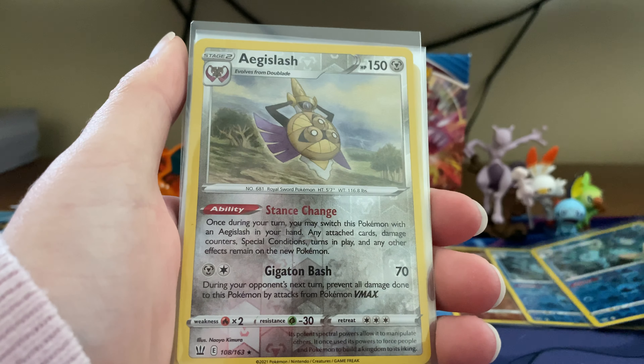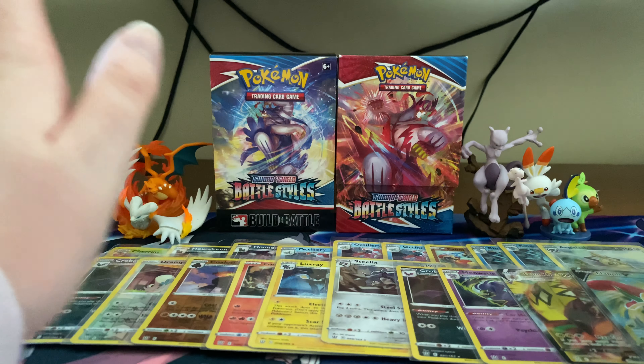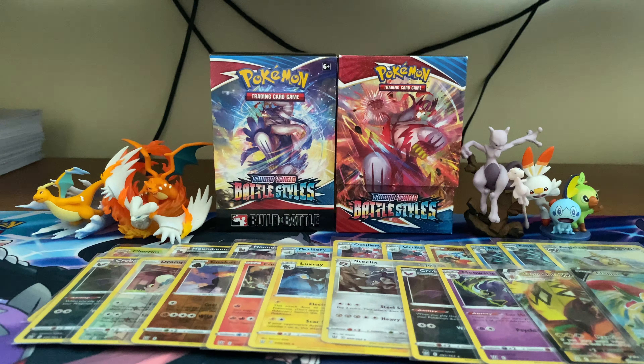We've also got two Kingdra reverses — these are reverse rares. Then: Crobat, Drampa, anti-holographic, Fluxray holo, Steelix holo, Crobat holo, and Meowstic holo. We've got a Tapu Koko V Max, and the final card is a Flapple V.